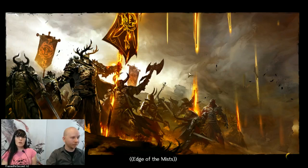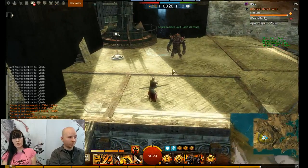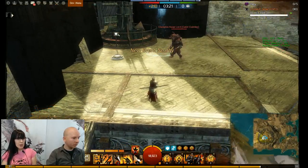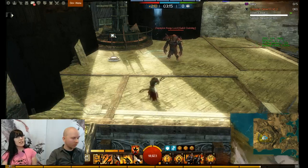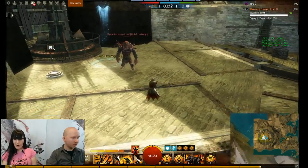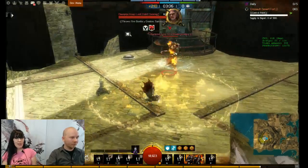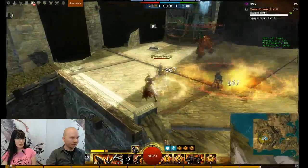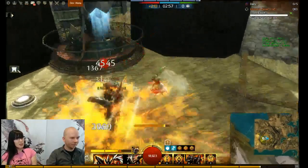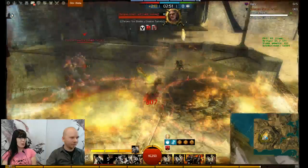One of the main goals the World vs. World team has for implementing a map like this is to offer players something to do — when they're waiting to get into Eternal Battlegrounds after a reset, during prime time, or any time. You could spend a lot of time in here enjoying the awesome environment art, the creatures, and the unique objectives. But if you still want to help your world win during seasons, you'll still need to go into the existing World vs. World maps to get that score.